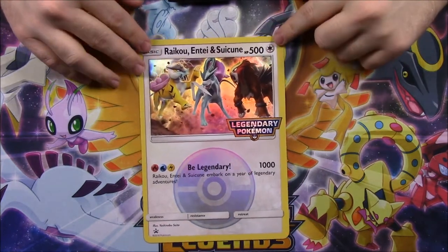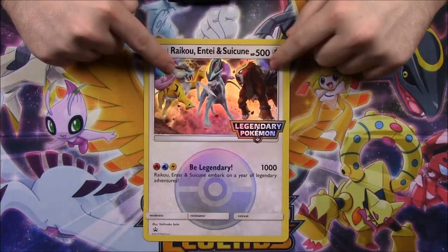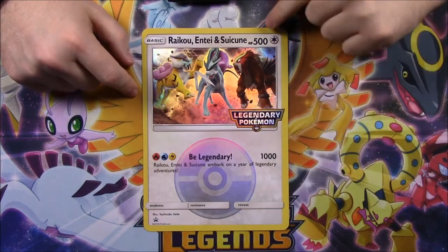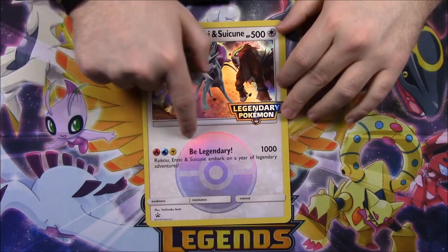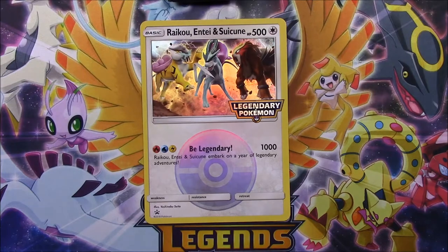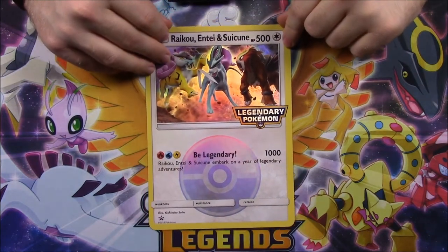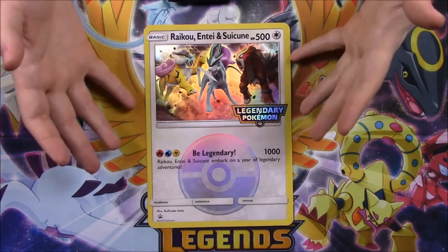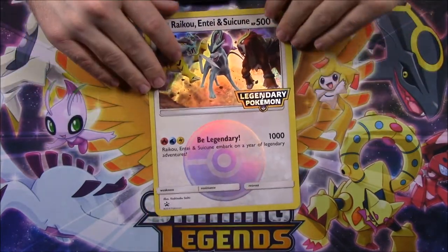We also have this giant oversized card which doesn't really work for playing - I'm pretty sure you can't use it in a game. It has Entei, Raikou, and Suicune on the picture - all three of the dogs - along with the Legendary Pokémon logo. It's got 500 HP, and it says 'Be Legendary' for 1,000 - Raikou, Entei, and Suicune - 'embark on a year of legendary adventures.' So it kind of goes along with Pokémon's legendary year theme.